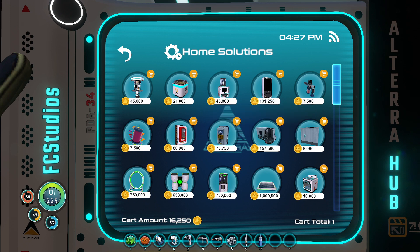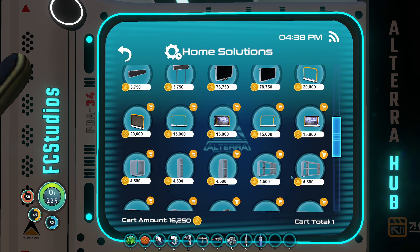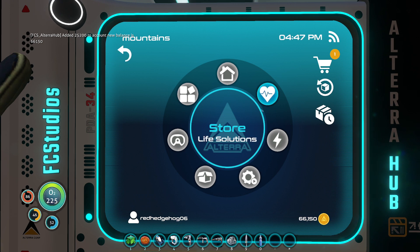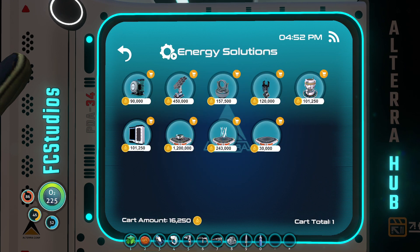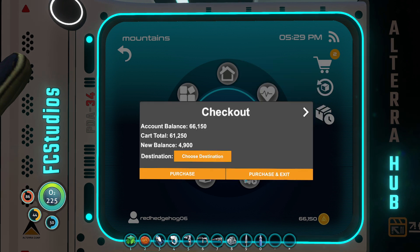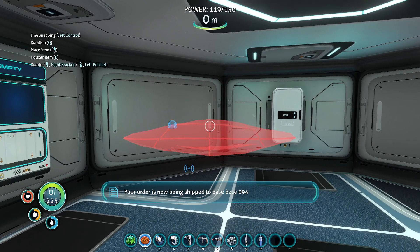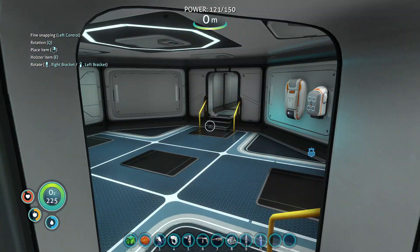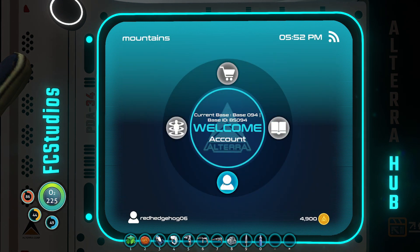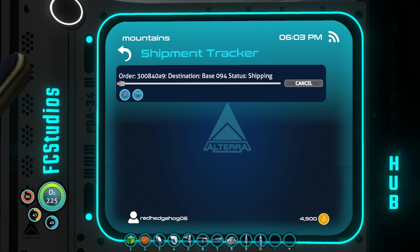What's the second thing we should buy? Alterra paint gun - that's 10,000. Teleporters cost a lot. What should we get? Oh, I got more. How many do we got? 6,000. Energy, elevator - do I even have enough for an elevator? I do. Buy all - choose destination. Name: base 194. Done. Purchase and exit. We have made our first purchase, and it should arrive here in this thingy. Purchase was successful - your items will be shipped. We have an elevator and some batteries.